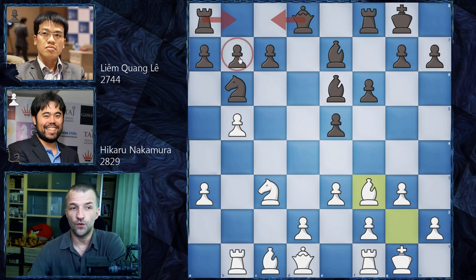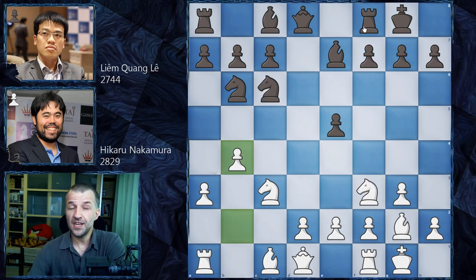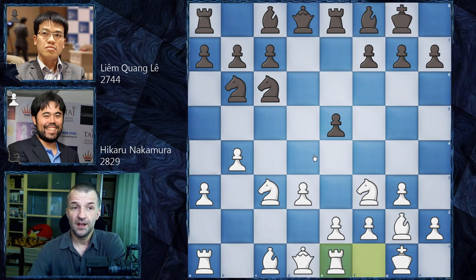Another option is Rb8 — both Qc8 and Rb8 defend b7 as it's attacked by the bishop. However, Liem has another idea: Re8, making space for the bishop so the bishop wants to go to b8, and also the rook will support the march of the pawn. We have d3 taking control of e4, Bf8 as planned.